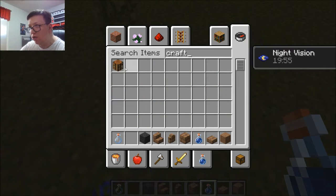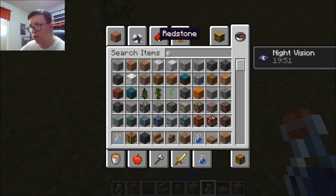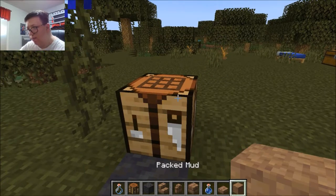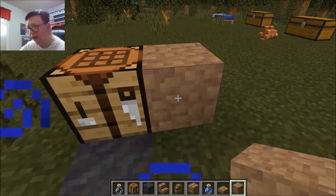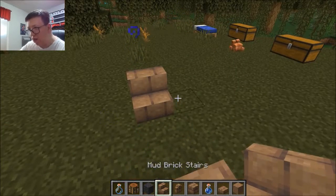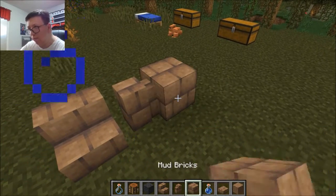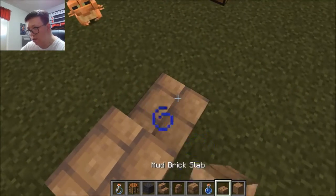At the crafting table, mud plus wheat equals packed mud. And of course you have the normal stair, wall, brick, and slab variants from packed mud. You can also put packed mud into the stonecutter to get additional block variants — it's pretty cool.